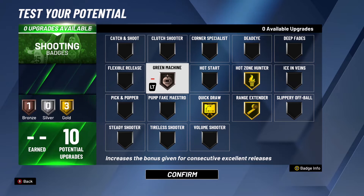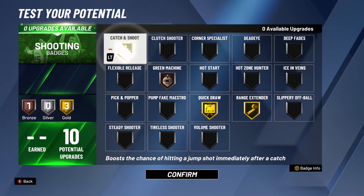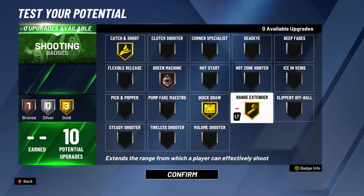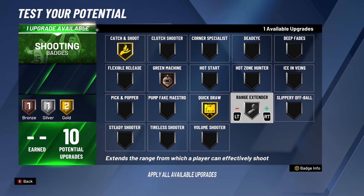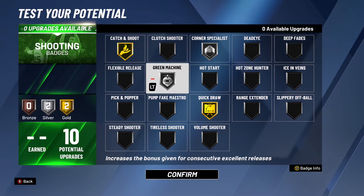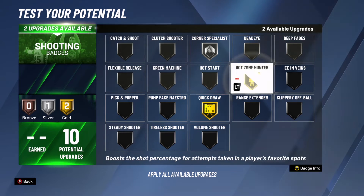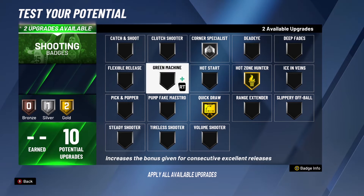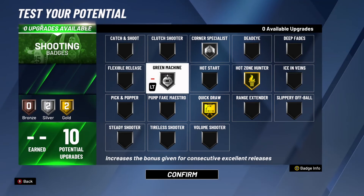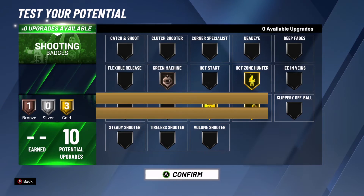If you're still grinding and trying to get your Hot Zones, go Catch and Shoot instead, probably Green Machine Bronze. If you don't like shooting from the hash, you can easily make this a corner build — go Corner Specialist Silver, Green Machine Silver, and once you have your Hot Zones, swap to Hot Zone Hunter Gold. Me personally, I like to shoot from the hash, or you can shoot anywhere once you get your Hot Zones everywhere.